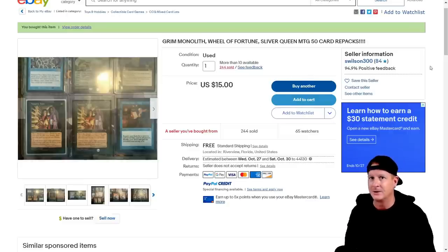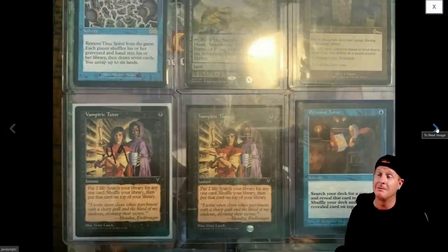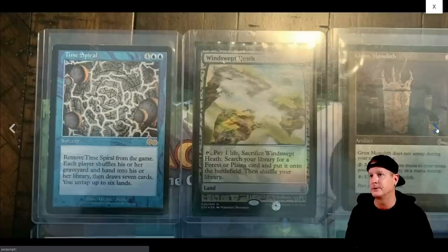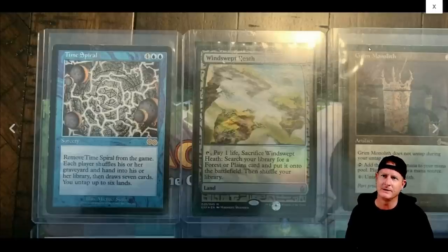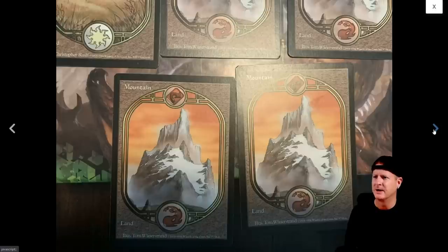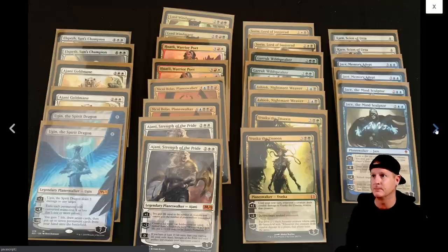50 card repacks. We got eight of these puppies. Here is what I saw going through it: Vampiric Tutor, Personal Tutors - a whole bunch of tutors going on here. A Grim Monolith. There looks like some expeditions as well. There's Wheel of Fortune. There's the Grim Monolith - looks like a little ding right there, possibly. Windswept Heath. Then you get a bunch of lands from the Un-sets. Those are pretty hot to trot. Lotus Petals from Tempest, the OG one, not the reprint from Mystery Boosters.